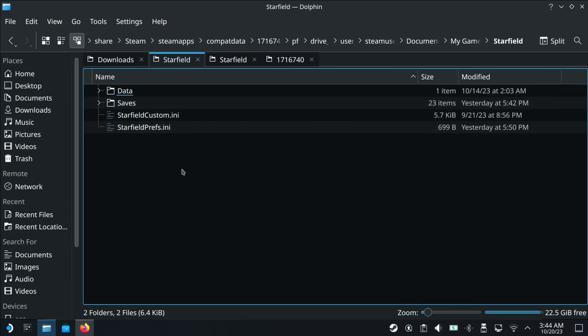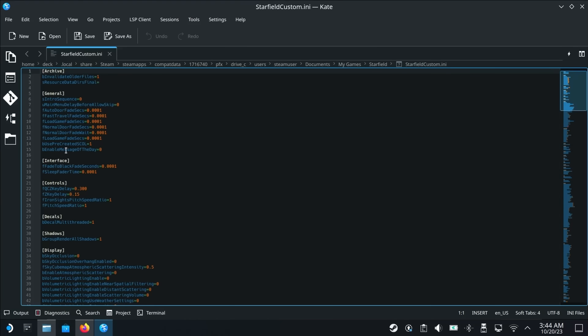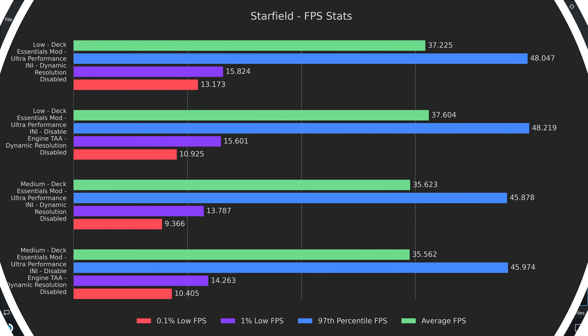Next up, I wanted to see if disabling temporal antialiasing, or TAA, would help with either frame rates or the fuzziness in the image. You can disable TAA by editing your StarfieldCustom.ini in the documents folder that we extracted to earlier, and then adding the following text under the display heading. I would really like this toggle to be in-game, since I don't like how fuzzy TAA makes the image, but this will have to suffice for now. Performance was a mixed bag, with low getting worse lows and medium getting slightly better lows. That said, if you hate the soft edges that TAA gives, then this change is amazing.